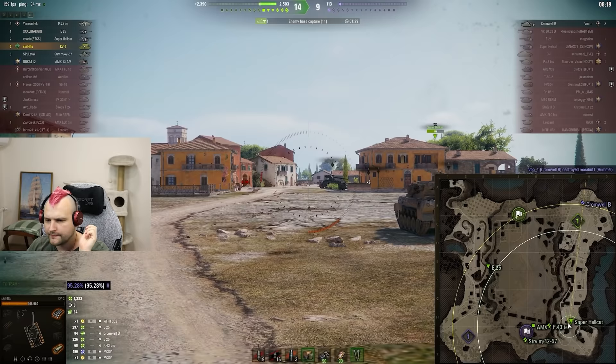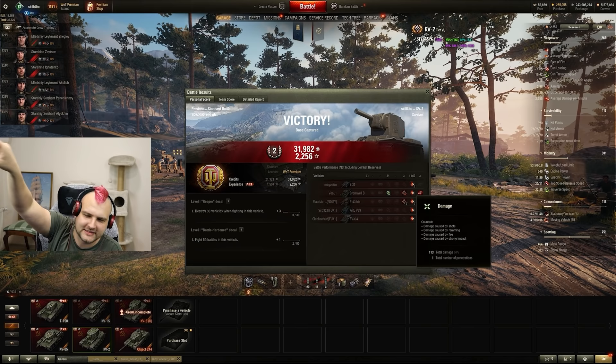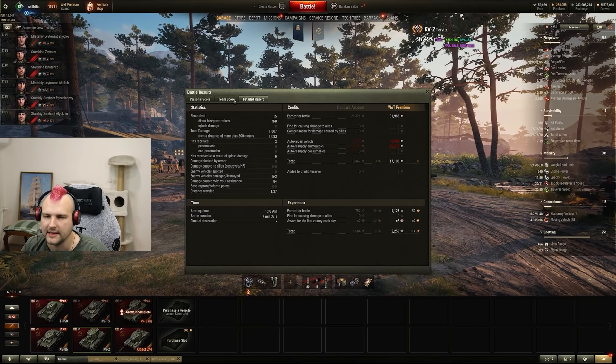That was a good try fellas. Let's teleport to the end of this game. Jokes on that Cromwell - in the end we got him running through the other side of the map and managed to snipe him. In the end of the day we have 1,800 damage and 80 assisting damage, which is not a horrible score even though it could work just a tiny touch better. We are second by damage, second by experience, we made 17,000 credits profit. Let's go for round number two and hope for the best.